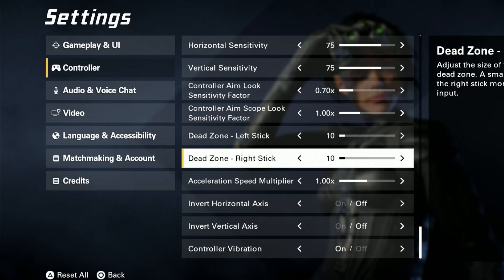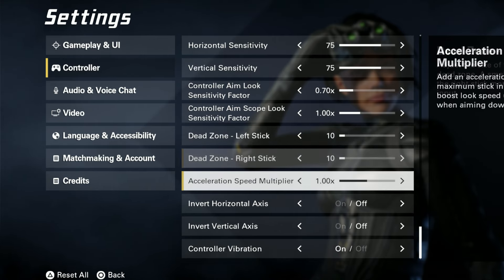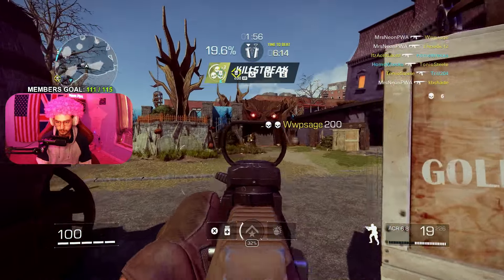For dead zones on left and right stick, you need to set these by your own personal preference — you might already have some stick drift, so adjust and see what works for you. The default is 10/10. Acceleration speed is extremely important — turn this down; I want it completely off. When you have acceleration, it starts from zero and builds to 100 as you move. With it off, you're instantly moving at full speed from the start.